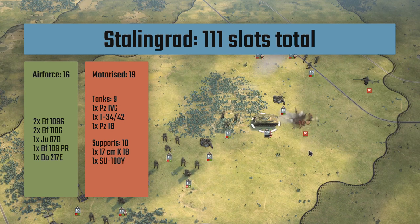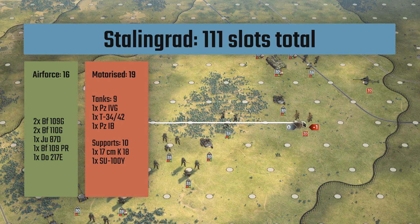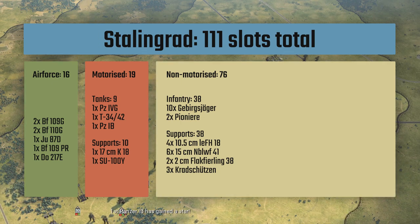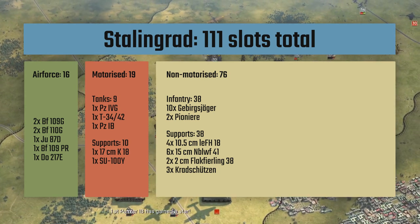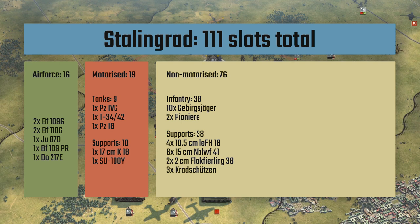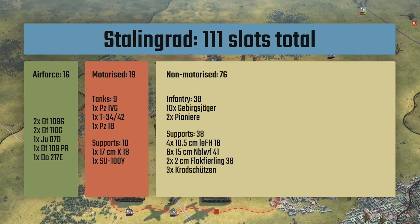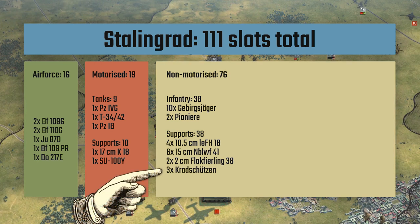95 minus 19 is 76, which you spend on non-motorized. Divide by 2, you get 38 and 38. 38 core slots is enough for 10 units of Mountaineer infantry and 2 units of Pioneers. By the way, Mountaineers have a bit of close defense, so they're slightly better in cities than normal infantry. For support, I spent 30 of my 38 slots on 10 artillery units at 3 slots each, plus 2 light anti-air guns.